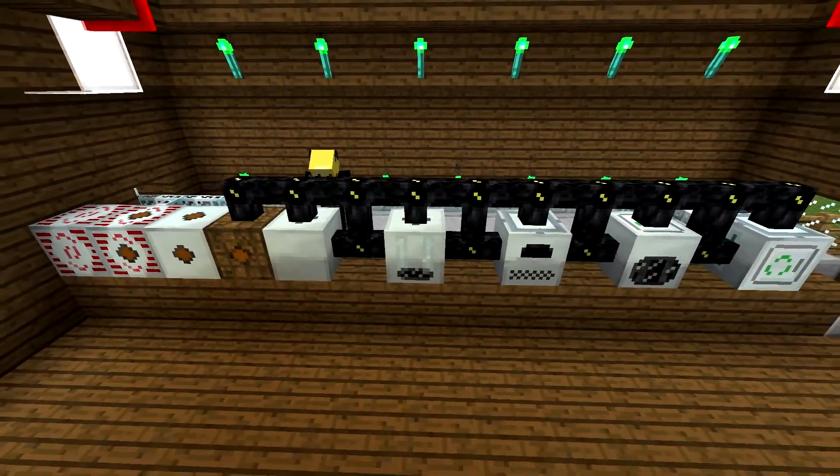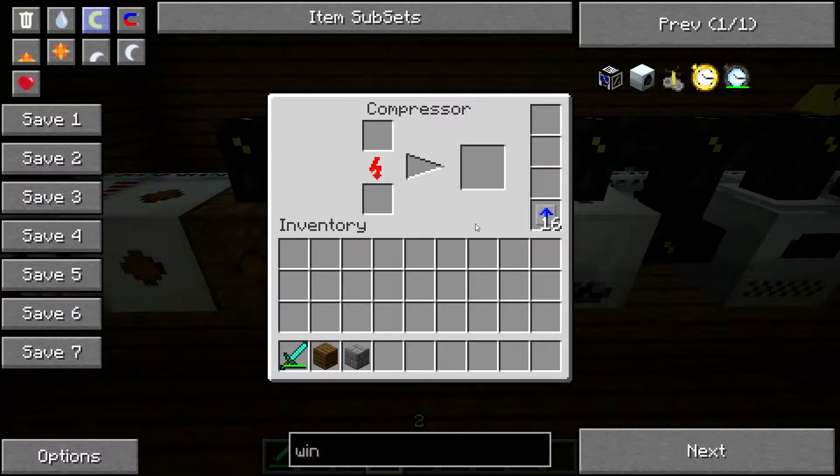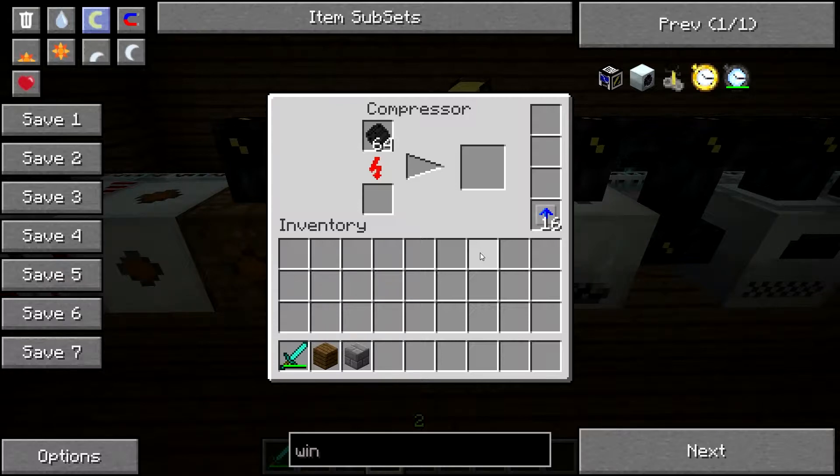First off, we have the compressor. If you put raw carbon mesh in, it will compress.